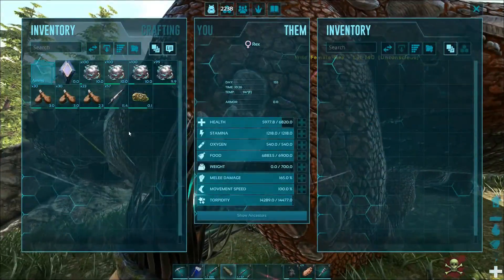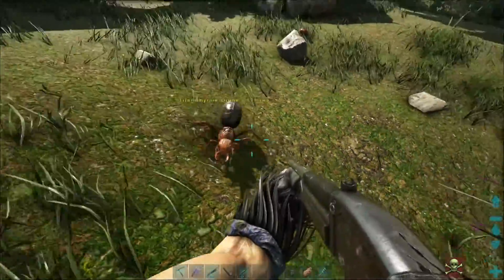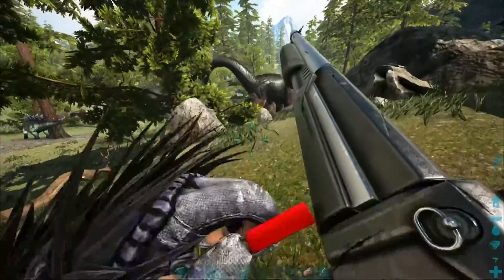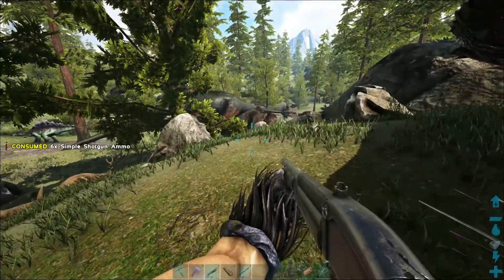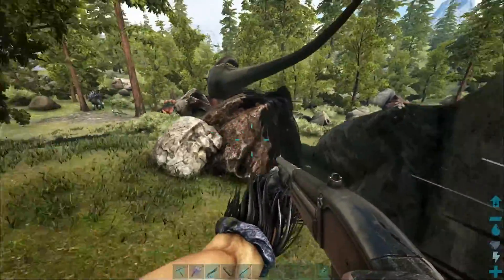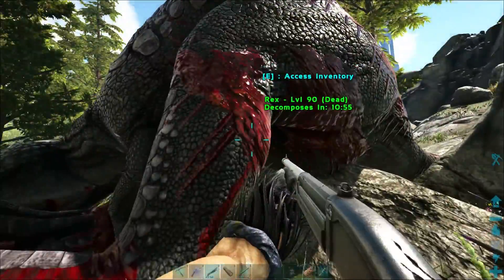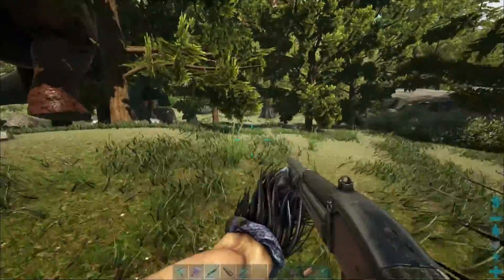It's a female level 140. Kind of worried about those Raptors coming over here. Let's go ahead and get some food in them — I don't think we have to worry about the torpor going down. Let's see if we can get rid of these Raptors real quick, and I want to try to find another Rex. He was level 90. Oh, they killed the Raptors.